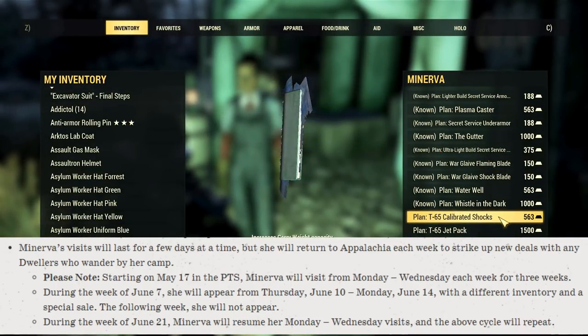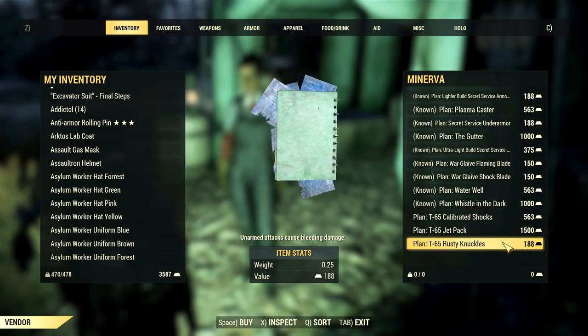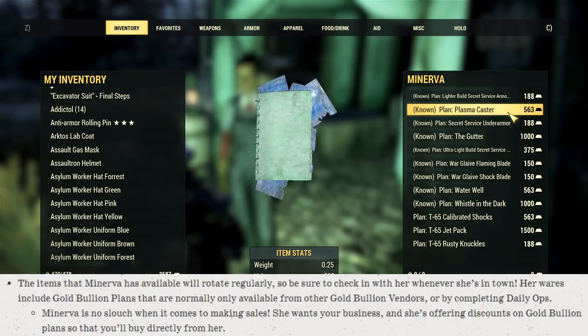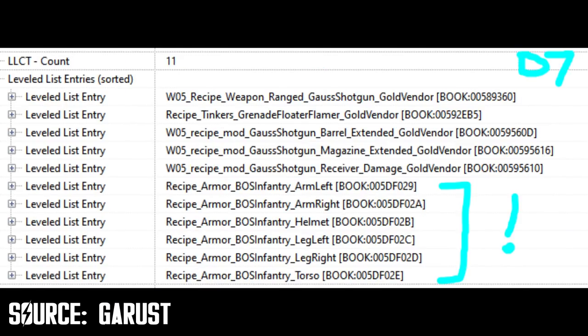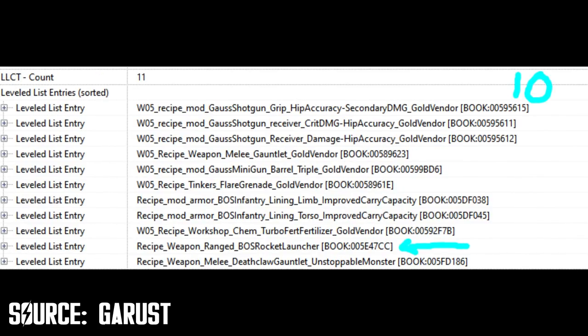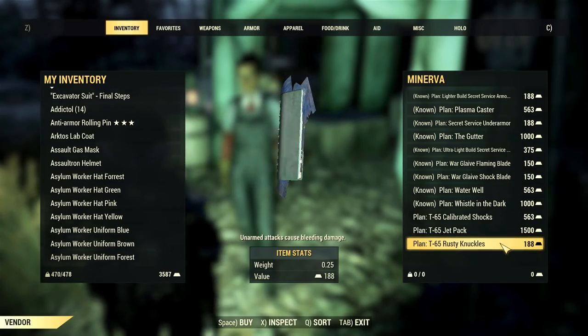I could hardly find her during the PTS, which went on for over a month. Even on the correct times, she was not always there, which makes things even more complicated. It's not clear if the schedule logic will be the same as before, but it should be. Anyway, she sells only gold bullion plans, but with some awesome discounts. Her pool is also dynamic — it rotates weekly. Dataminers already unveiled over a dozen files showing her different weekly inventories. Besides the usual gold bullion plans, she also sells daily ops plans, including the so difficult to get weapons and armor plans, like the Brotherhood Covert and Recon armor sets. That will surely be game-changing for many of you.